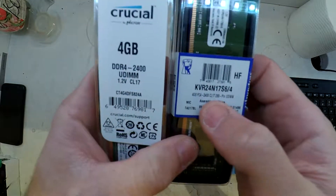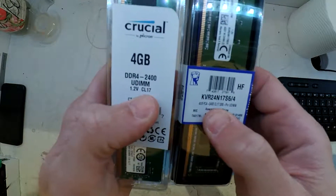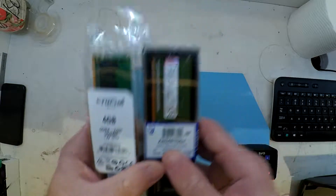With the AMD 2200G, I'm taking out the single 8GB and putting in two 4GB sticks — two different brands, Corsair and Kingston, both running at 2400MHz.